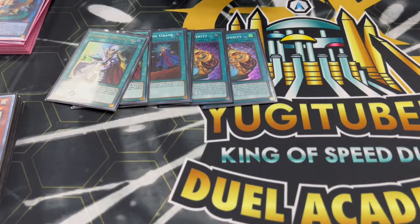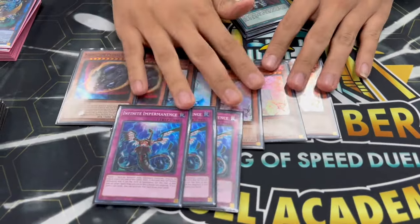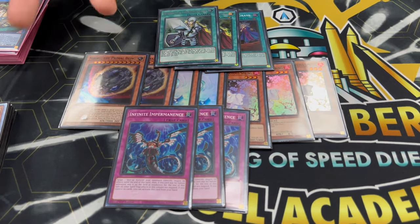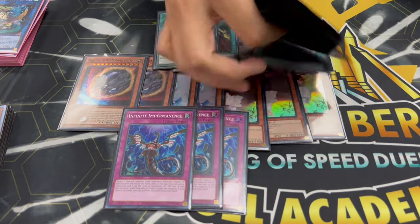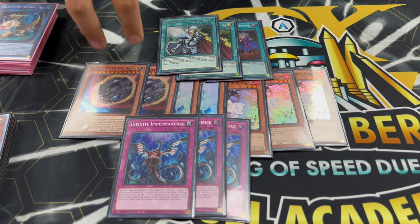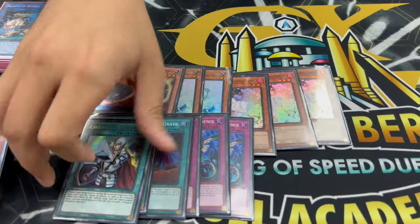For hand traps we're playing three Ash, two Volare, two Nibiru, and three Imperm — just the most prominent hand traps we expect to see this format. Nibiru is going to be absolutely insane this format, and this deck does play into it pretty hard. You can play one Nibiru and one Droll if you want, but I think two Nibiru is really good, especially if you're forced to go second. The main deck is 40 cards on the dot and I wouldn't go over 40 — you really need to see your combos.